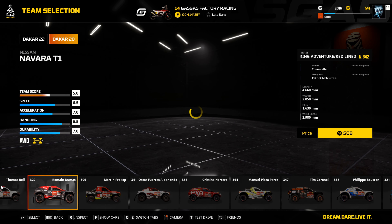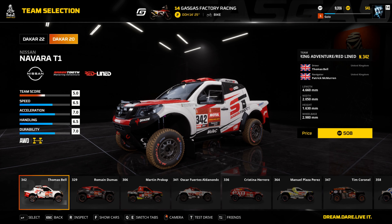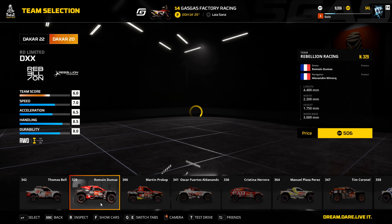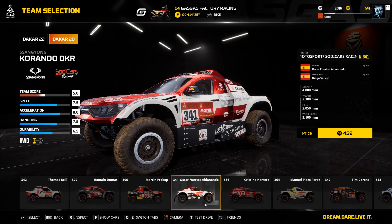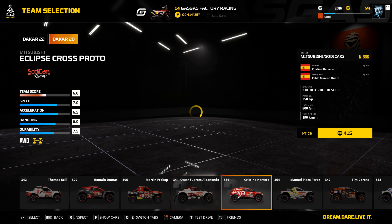Here you can see it shows you the speed, acceleration, handling, and durability — all out of 10. They do give you horsepower on the right-hand side, and you can see the speed right above the price. It changes every now and then. There you can see horsepower and speed.